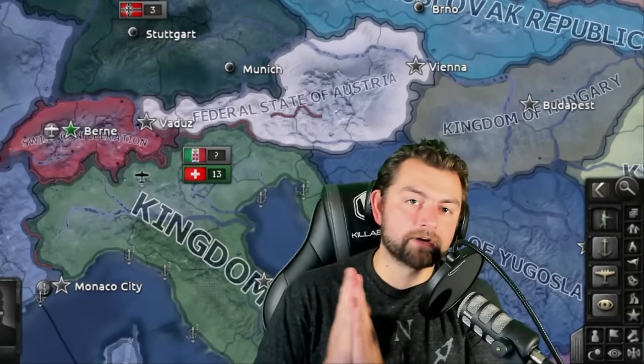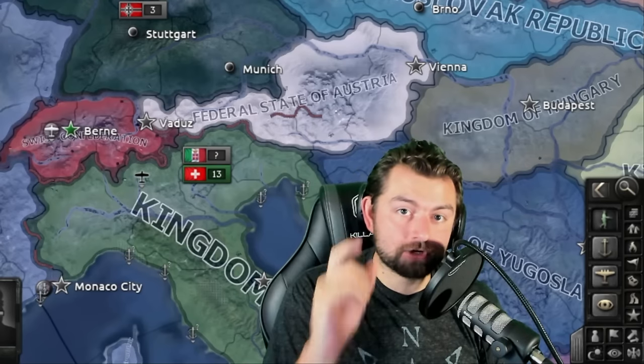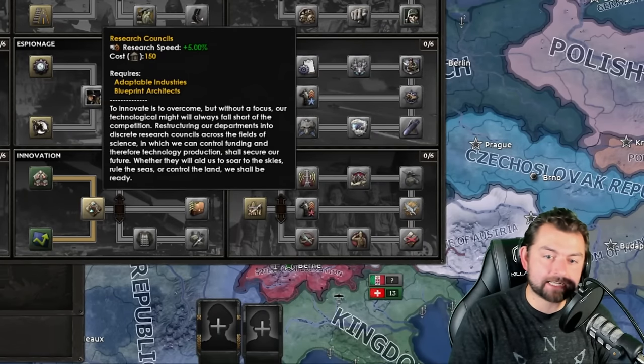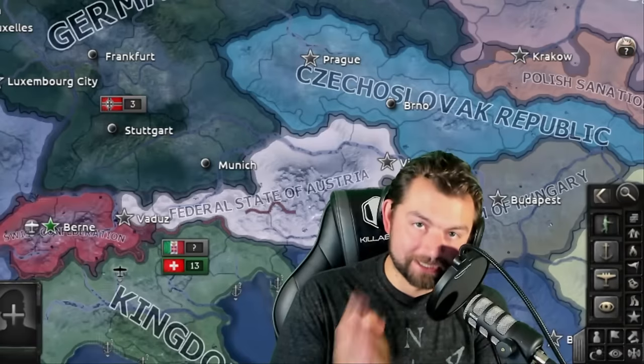We have 150 political power, and here is the final step of the initial stage — everything that we can possibly do to initially build technocratic Switzerland. Go to National Ideas, make sure we've saved up enough, and get Research Council. With Research Council, that means 5% research speed. That 5% research speed means that from the beginning of the game we have 60% research speed.